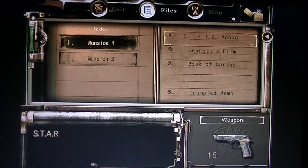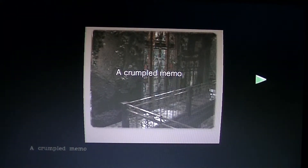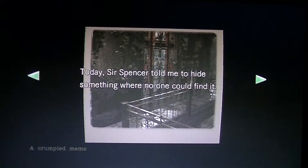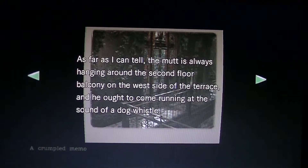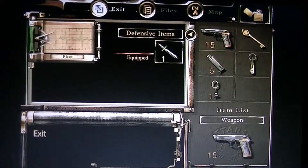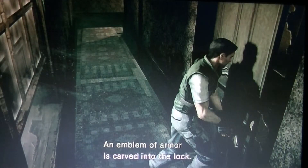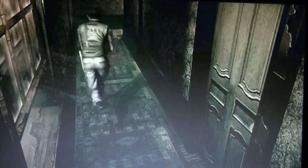It mentioned something on the top balcony. I found this late last night — I already read it. It says: the mutt is always hanging around the second floor balcony on the west side of the terrace and he ought to come running at the sound of a dog whistle. I think that little picture in the background will help me find it. I'm just gonna keep the dog whistle in my inventory.